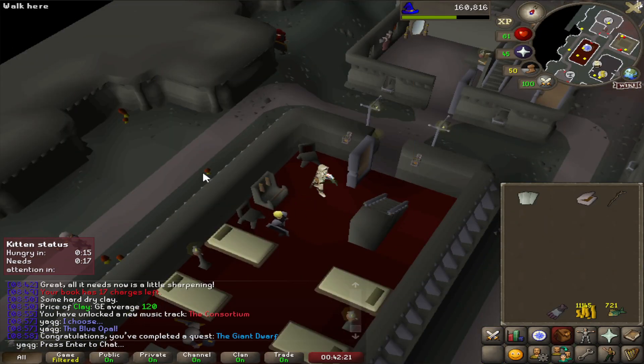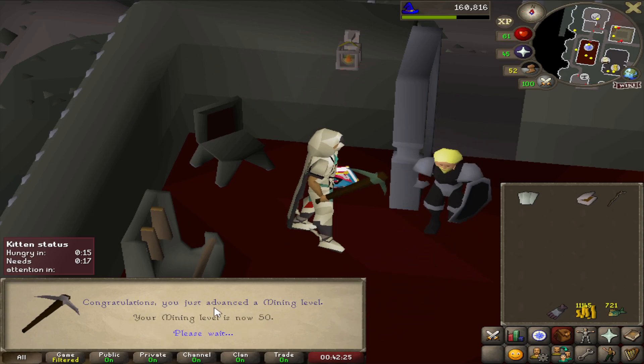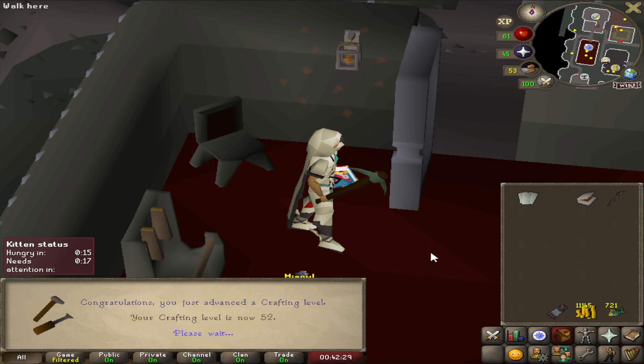The Giant Dwarf is complete. This is required for a lot of quests. We also got 50 Mining, so this was pretty good to get out of the way.